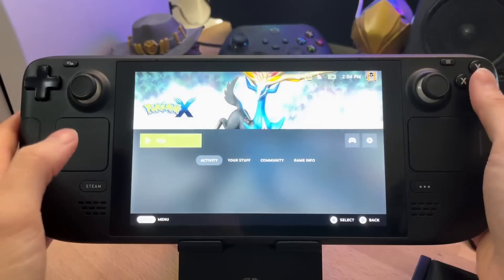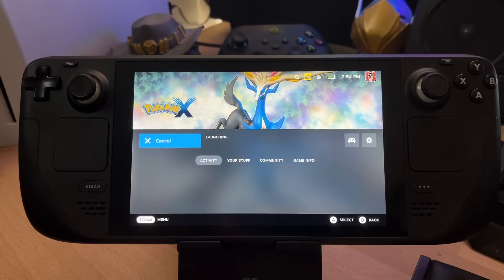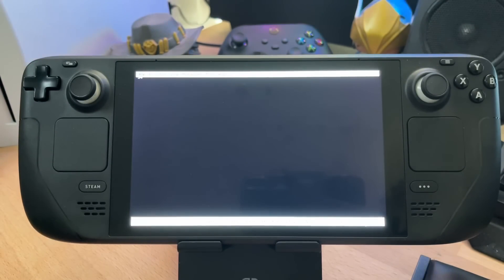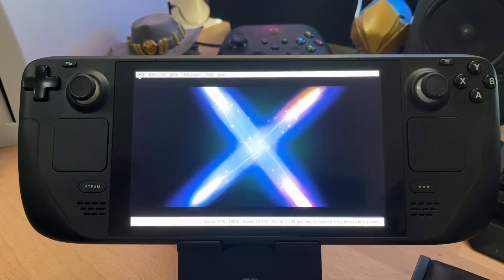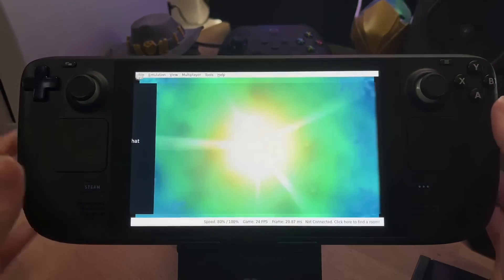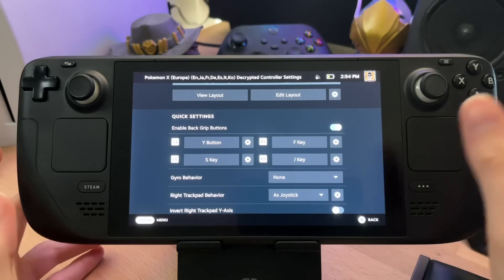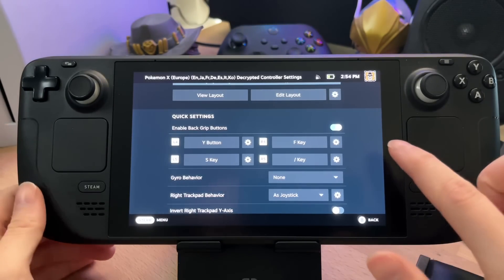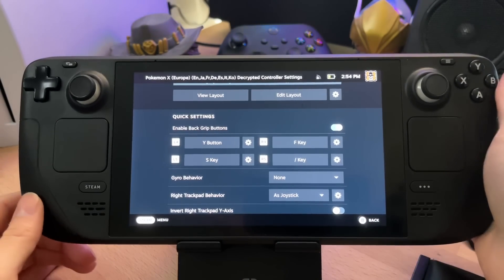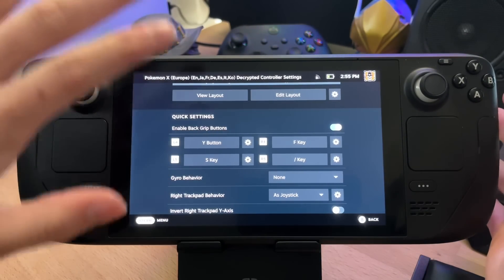Straight off the bat, no cuts — we're going to load up Pokémon X, probably one of my favorite newer Pokémon games. You don't start in full screen, but this is where our button maps come in. Press the Steam button, go to Controller Settings, scroll down, enable back buttons. I've got the full screen key mapped to the back right paddle, the S key (second screen) mapped to the bottom left paddle, and the slash key mapped to exit Citra.